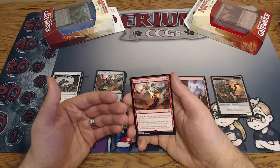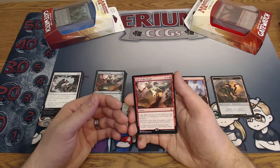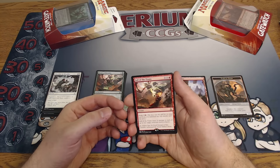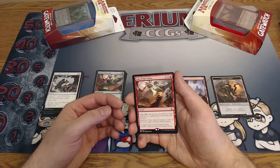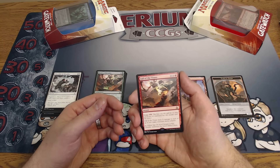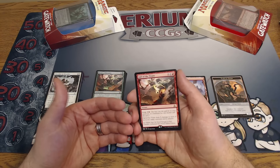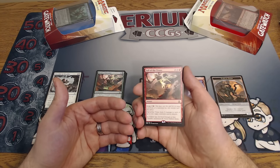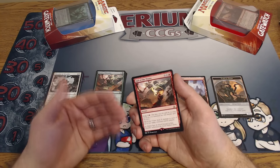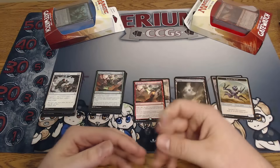Fall of the Titans is really easy to activate the surge on. Its main cost is X and red; its surge cost is X and red. Fall of the Titans deals X damage to each of up to two target creatures and/or players. Keep in mind if you're playing two-headed giant at the pre-release you can target both players — if you pump this for six you could do 12 points of damage right there. It's just a ridiculous card. Either way, great removal — it can get rid of creatures, multiple creatures, a creature and a player. Very solid card, we'll definitely see it see play. And a great way to end today's episode.